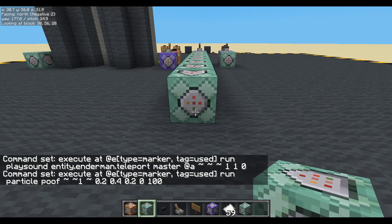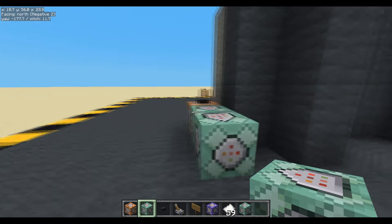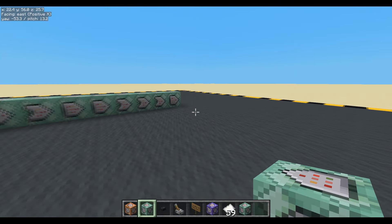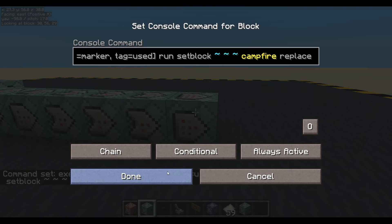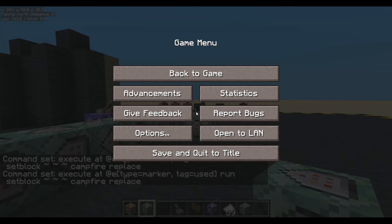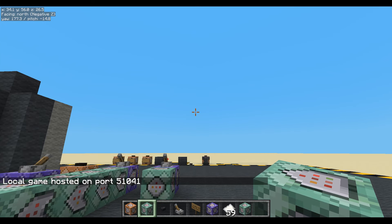We'll execute at type marker tag equals 'used', run setblock campfire. And we want that to be conditional. I think we're going to need to get minion in at some point. Let's open this to LAN - open to LAN, creative, start LAN world. Then at least we can get minion in so we can test everything's working. So we'll just get him joining. Nothing scary happening to you today.